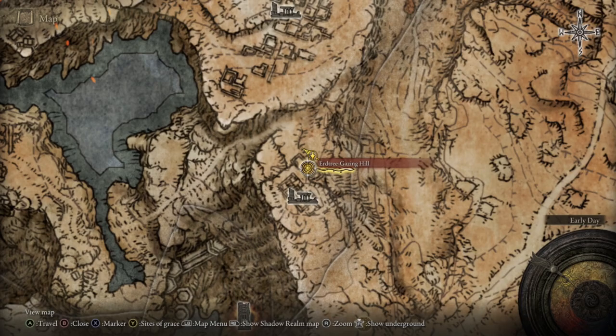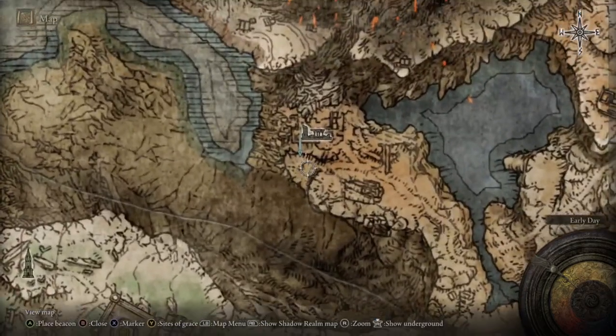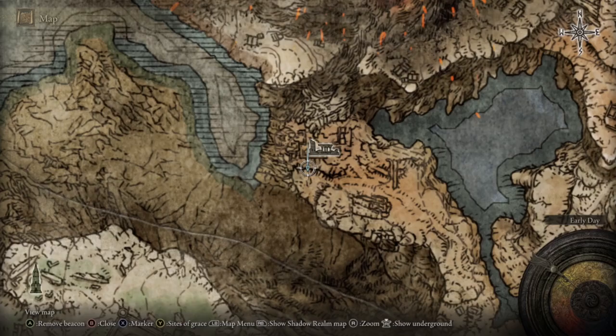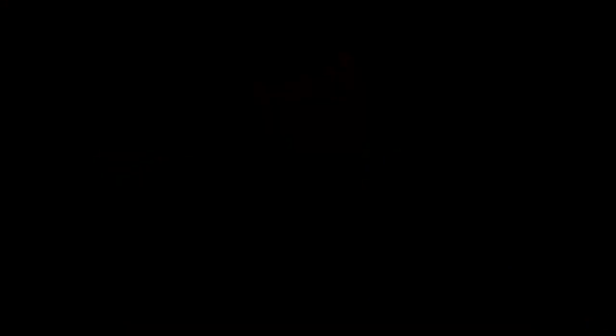So we're going to start at the Erdtree Grazing Hill, and where we're going to be going is all the way over here to the Perfumer's Ruins. More importantly, there's a cave in here which we're going to use the site of Grace for, for a nice quick and easy respawn. I'm just going to speed on through this part because it's a little bit of traveling, and then we'll get to the farming part.